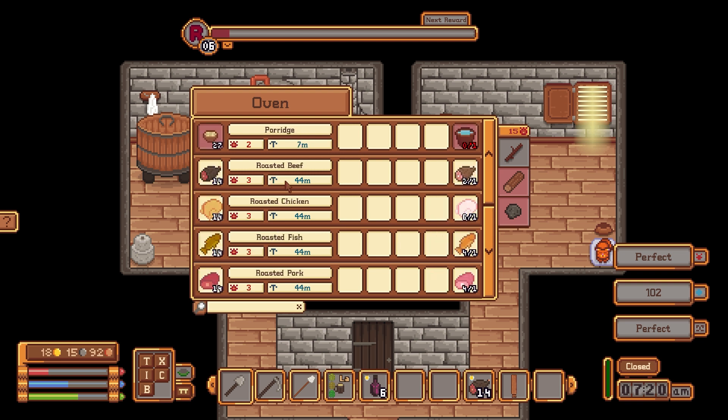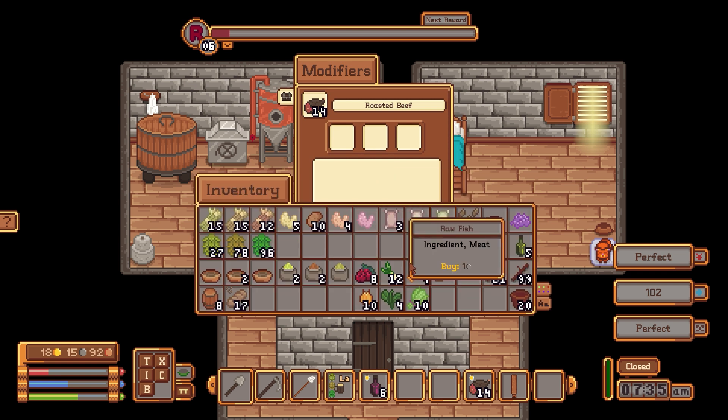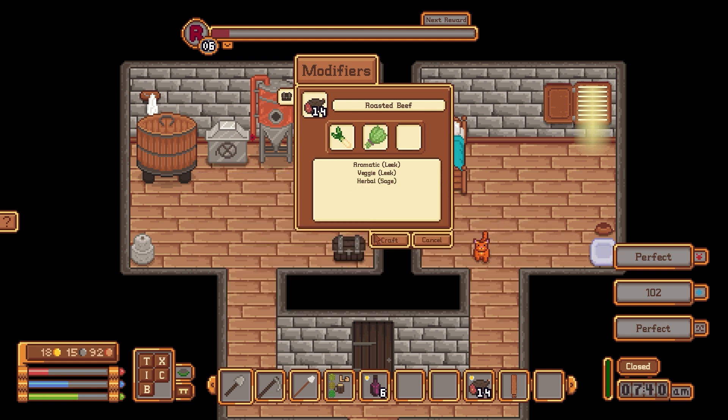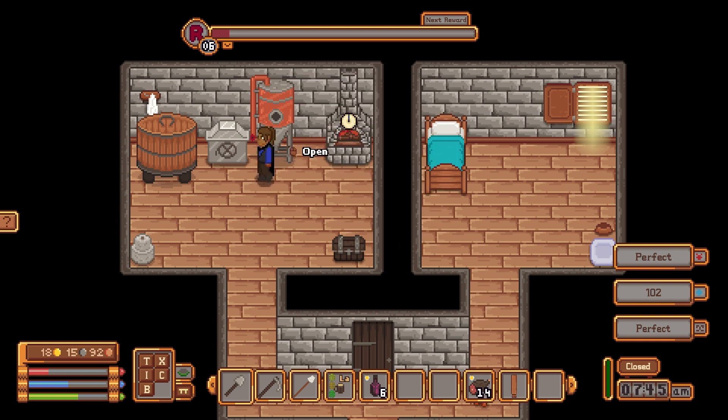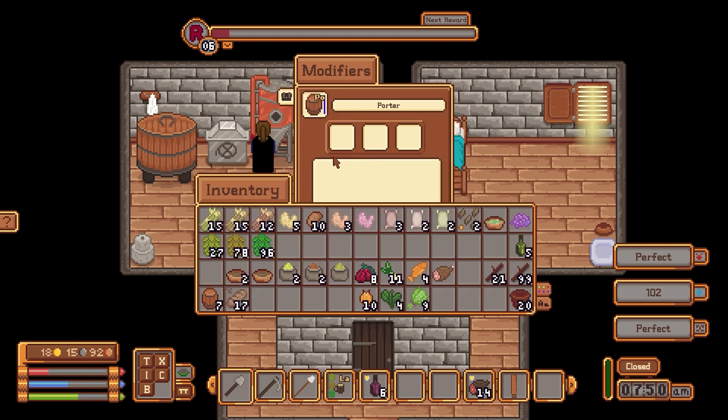We need to do some housekeeping. We don't have any water, so let's just start — we have 14 of these. Let's do some roast beef with leek, a vegetable and an herb, so leek and sage. Let's get that crafted.